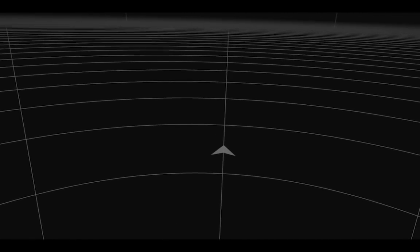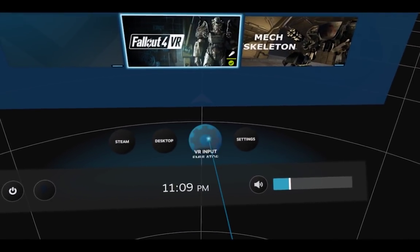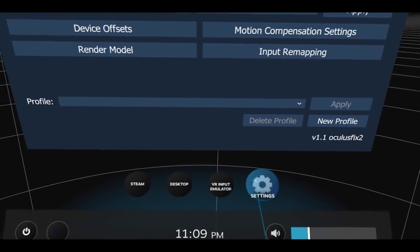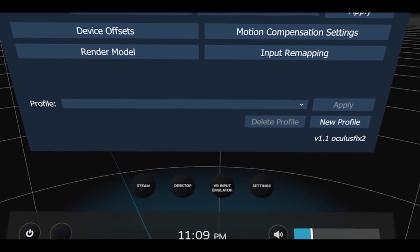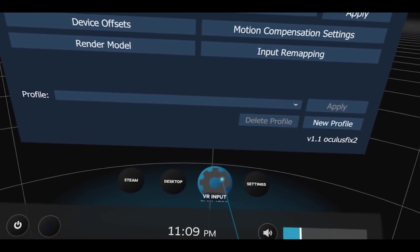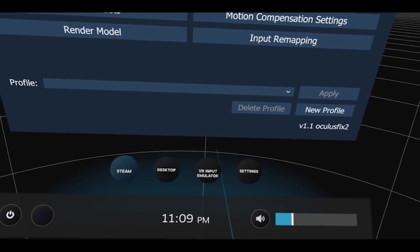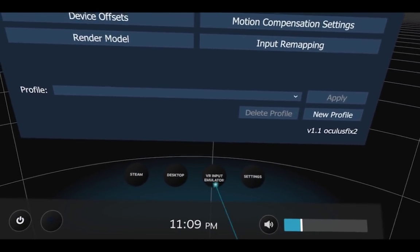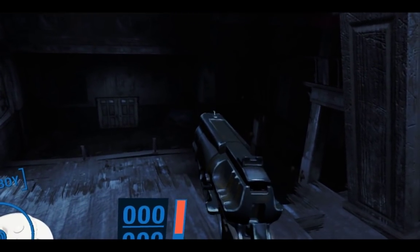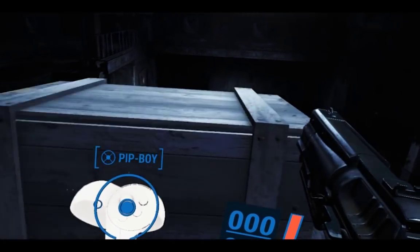Once you have it installed, just open SteamVR, and on the bottom you will see VR Input Emulator — there's a button. If you don't see it, maybe try restarting Steam or just waiting like a minute. I had an issue where once I downloaded the latest version, I didn't see it at first, but then it showed up about 10 seconds later. So now we're in the game, and I'll show you what the problems with some of the controls are and how to fix them.